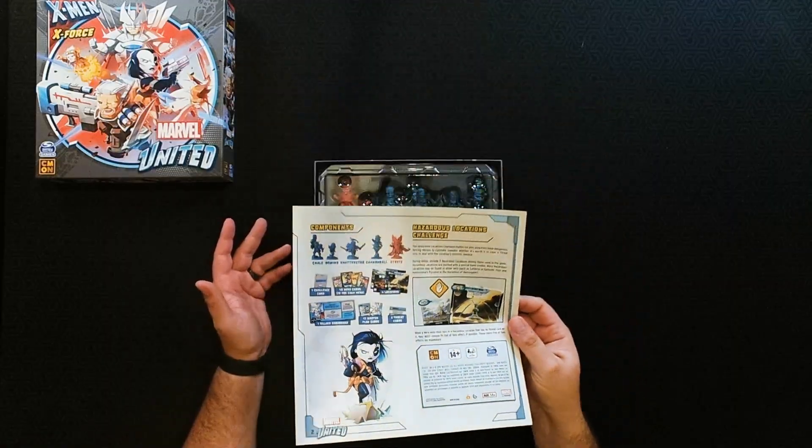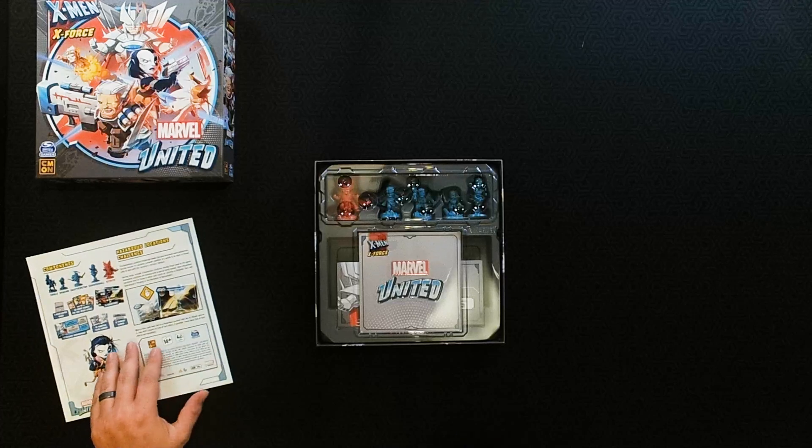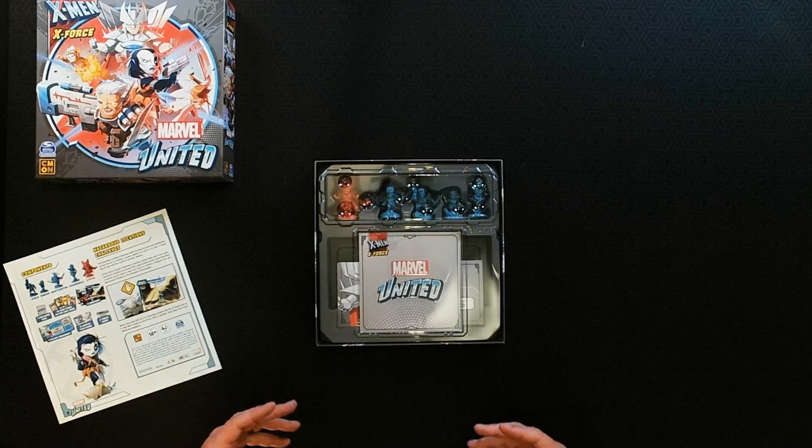More hazardous locations may be found in other sets such as Latveria in Fantastic Four, and Apocalypse's Pyramid in Horsemen of Apocalypse. These black end-of-turn effects are mandatory — there's a bunch of mandatory effects on locations with a black box that have you discard cards and do something bad. Because of the components as you can see, this is a very light expansion compared to other ones. Definitely more of a Marvel United Season 1 style box.